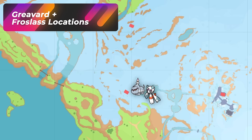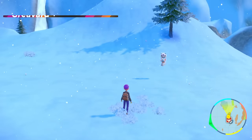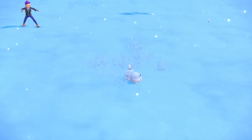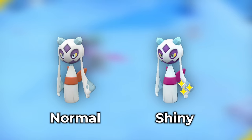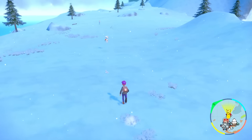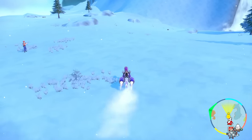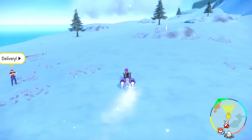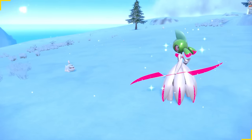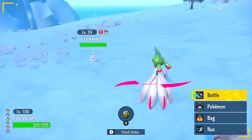For Froslass: with the sandwich it barely spawns, so it's probably better to do a date skip or wait for 11:59 with the ghost sandwich and see if a Froslass outbreak starts, or try it with the ice sandwich. If you go to Glaseado Mountain, almost everywhere there's going to be little Greavards showing up and sometimes the occasional Froslass. The better spot is where it's a grassy area and you get the families, because Froslass can be annoying to notice when they show up.